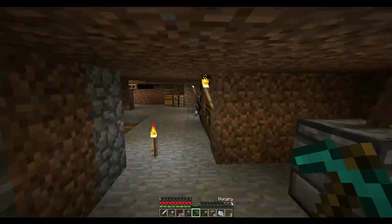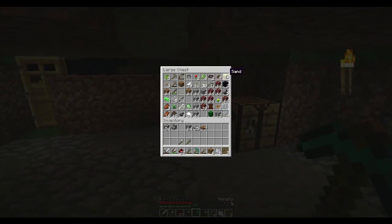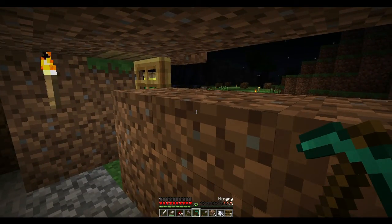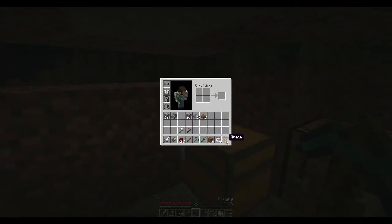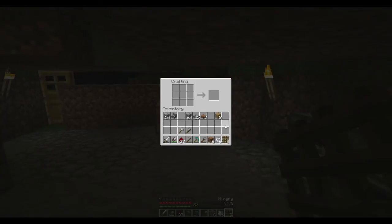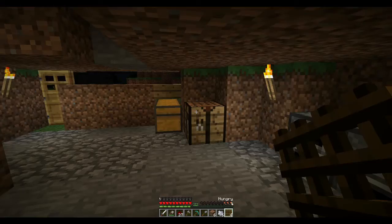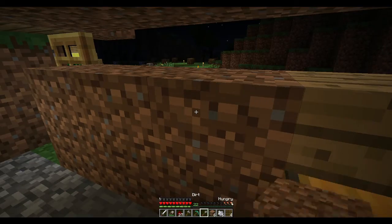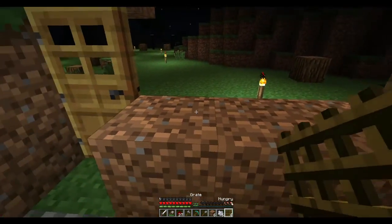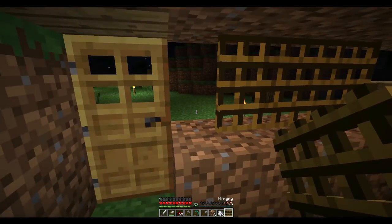I need to put the light blocks up and then get some more sand to make more glass so I can cover both sides completely. I've also made some grates — let me show you how to make them. They're quite expensive, but you take nine sticks and line them up, and that makes a grate. You need grates for various items later on, but right now they make great windows if you don't have a lot of glass, because you can see through them.